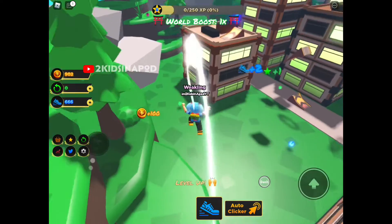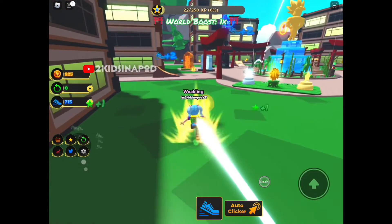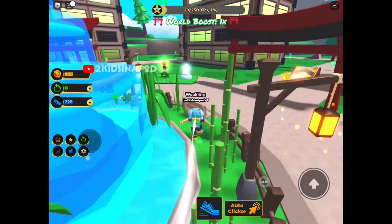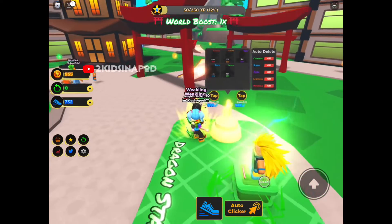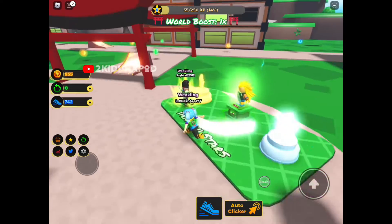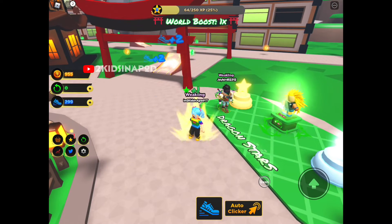You get the idea how this works. There's something in the store over there — let's go try and get a pet. There's another Goku here before we go. Let's go see what these Dragon Stars are — 1,500 each. Oh, I can buy that! This other one is Robux only, and this is a 50/50 chance.